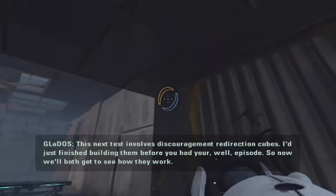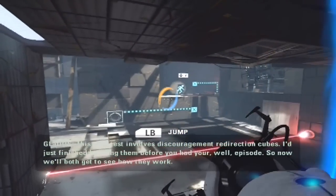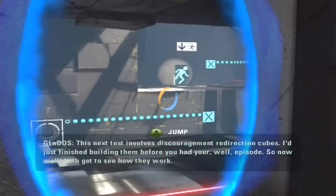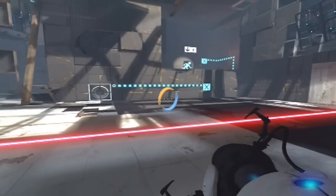Basically what you want to do is right off the bat, you want to shoot a portal up there and right there. And from here, you run and then you jump and you can shoot a portal right there, right off the bat.